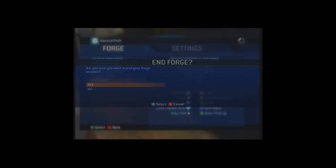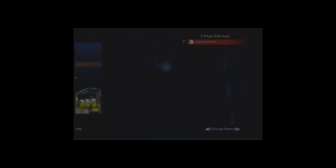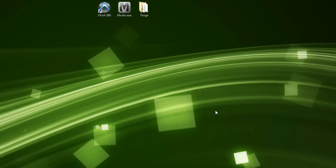Once that's saved, just end the game. Now that we're done making our map, that's all we need from Halo 3 for now, and I'm going to go onto my computer and show you guys how to mod this map. I'm going to show you the three programs we'll need: Export360, Mario, and Forge.